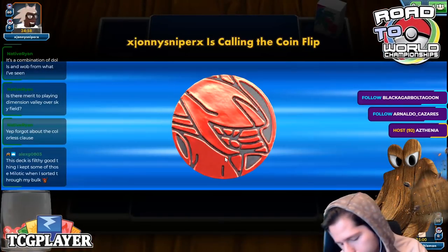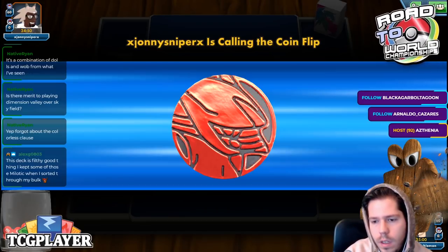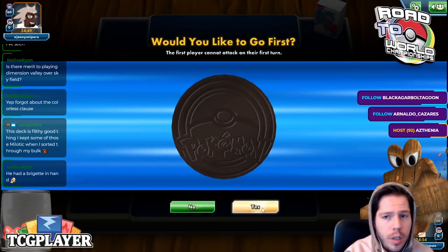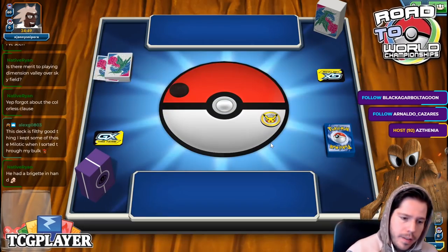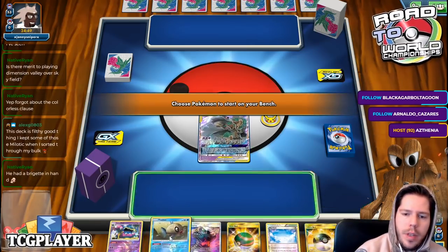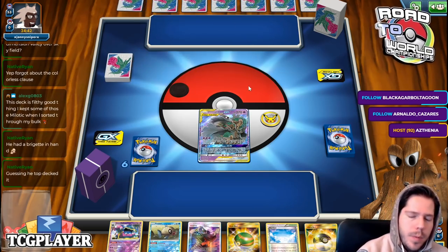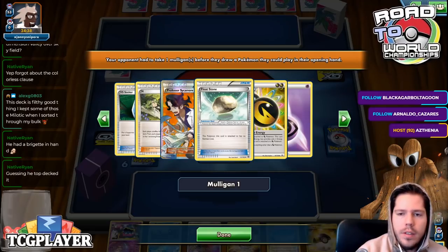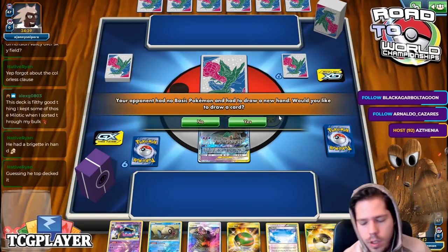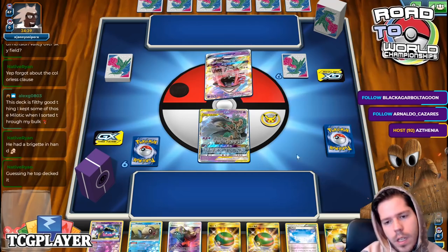He had Bridge in hand, but Horror House says they can't play anything from their hand. Pretty decent. Unless you're up against Turbo Dark — I didn't realize. The hand you saw was after I N'd him. Okay, this is some sort of double dragon psychic deck.